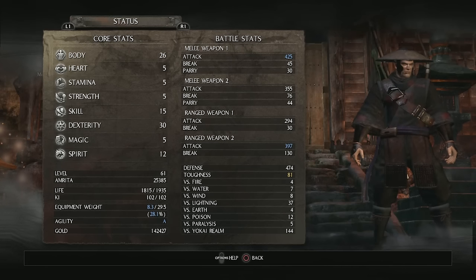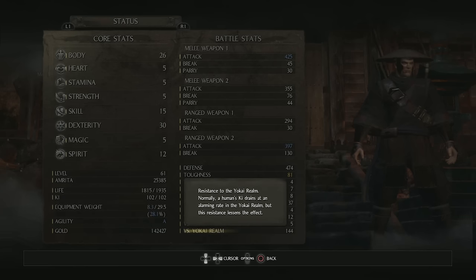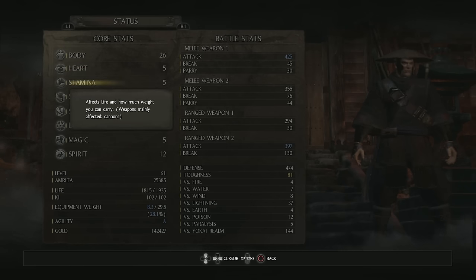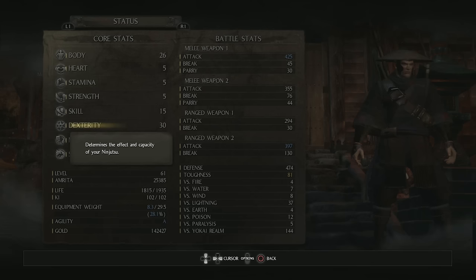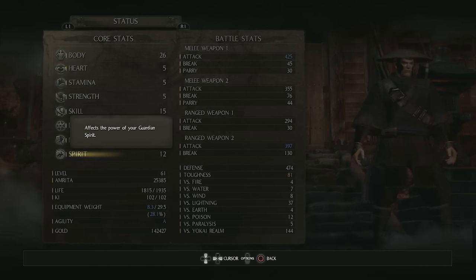Now we're going to be talking about stats and build variety. One of the most helpful things about Nioh is that you can hit the Options button on just about any menu and get detailed tooltips. In general: Body affects your life and boosts spear damage. Heart affects your ki and boosts swords and bows. Stamina affects carry weight and cannon damage. Strength affects higher-end armor and axes. Skill affects dual swords, guns, and more technical armor. Dexterity affects your capacity for ninjutsu and the kusarigama. Magic affects your onmyo capacity. And Spirit affects your guardian spirit.